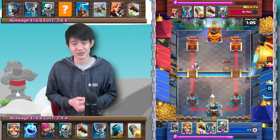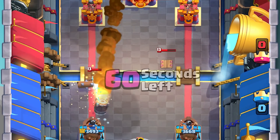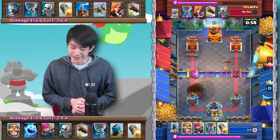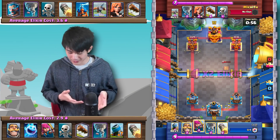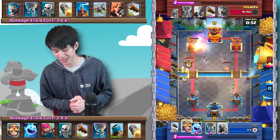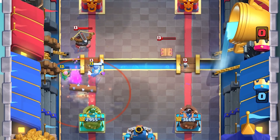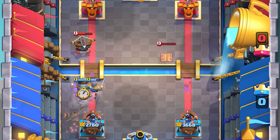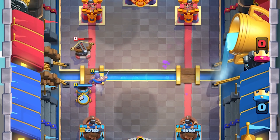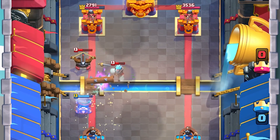The Mortar gets Tesla'd out by the opponent, and now the opponent begins the Rocket cycle. Aaron is also going to Rocket the opponent's tower as well. The X-Bow comes down and gets predicted by Aaron — very, very well played. The opponent Log natives out the Archers, which not only gets chip damage on the tower but straight up takes out the Archers. Luckily, we actually take down that X-Bow.